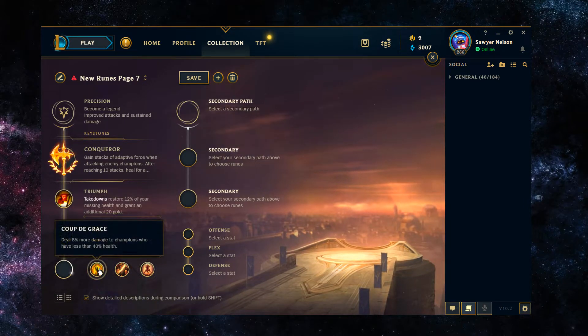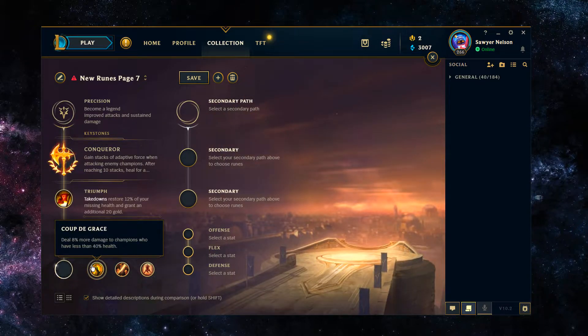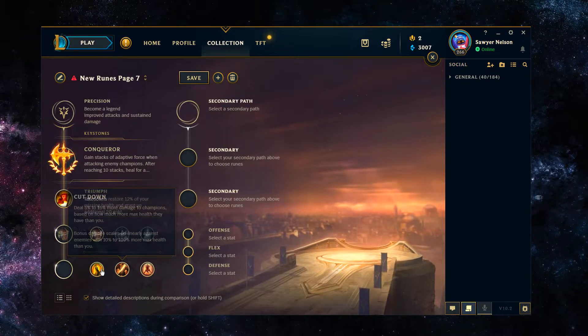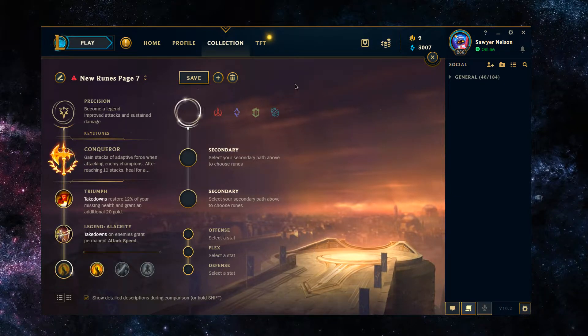For the third rune, you have okay options in Coup de Grace or Last Stand. With Coup de Grace you deal 8% more damage to champions below 40% health. With Last Stand you deal more damage based on how low you are. This is pretty matchup dependent. In the top lane you'd generally get easier value out of Coup de Grace. Last Stand comes into play against champions that simply live longer, like Mordekaiser. So into tank matchups take Last Stand, and into bruiser or range matchups take Coup de Grace — that's probably your default.